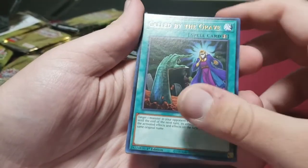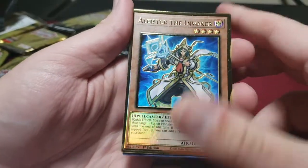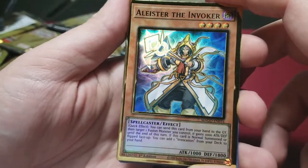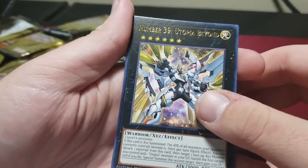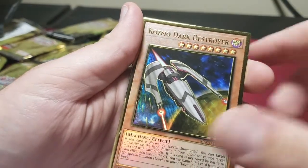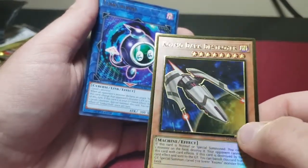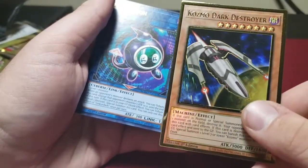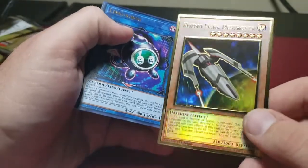These packs don't want to open. I feel like they did better on the packing than on some of the cards — I've seen a little bit of dings, and the dings show up so much on these gold cards. I really like them but that's the downside. Another Call by the Grave. Alisuter the Invoker alternate art — looks pretty good. Utopia Beyond. Starlight Junction. Another Cosmo Dark Destroyer.